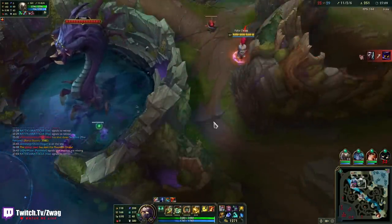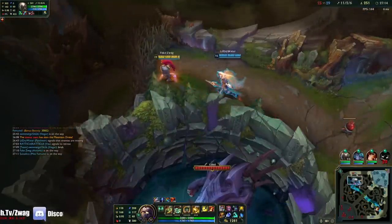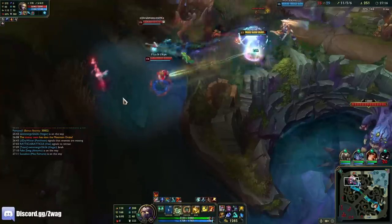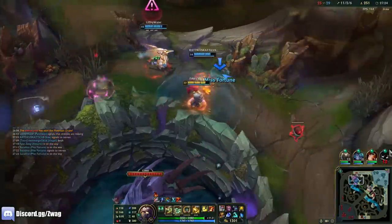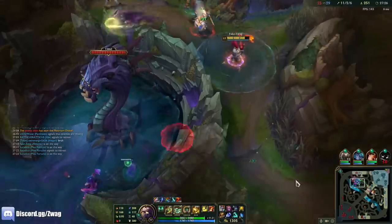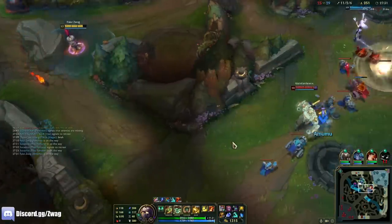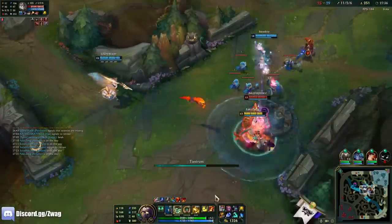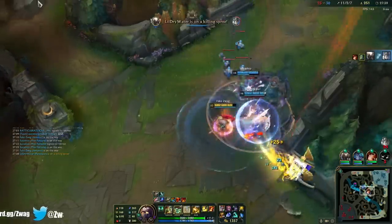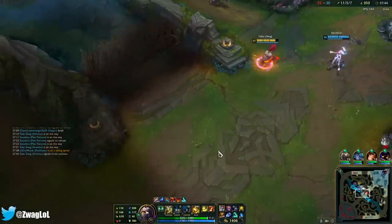We gotta be careful around there. I could pull off Amumu's hardest combo — it's just called Flash plus Ult. Vex is good for disengage. Galio's gonna ult if I go in — I don't know if he's in range though. Let's just take him out first. He's got nowhere to go. Oh my god, he's shredded.